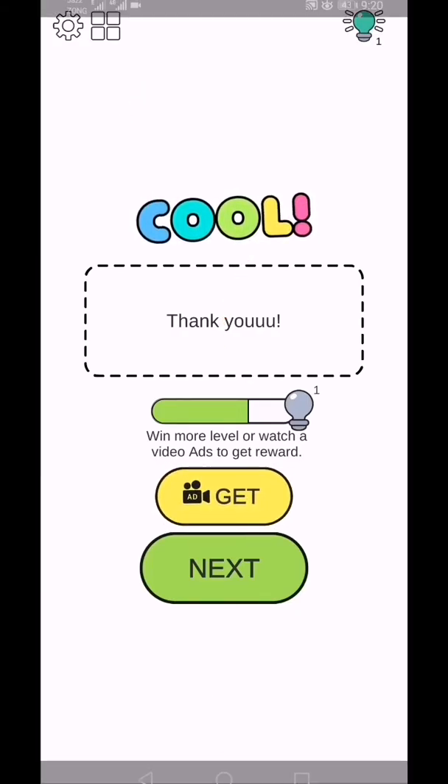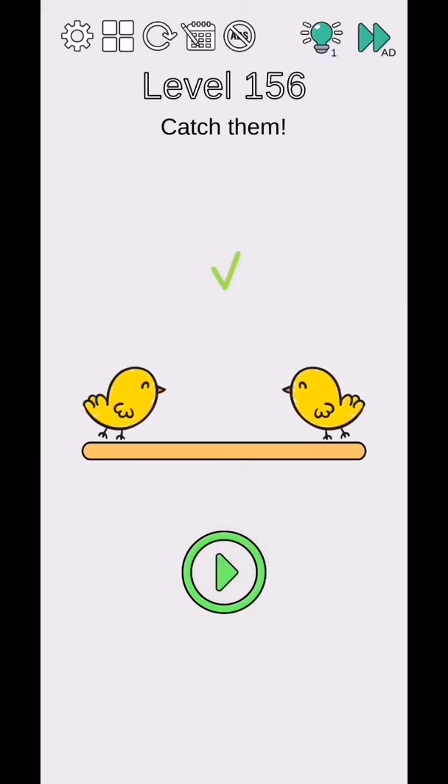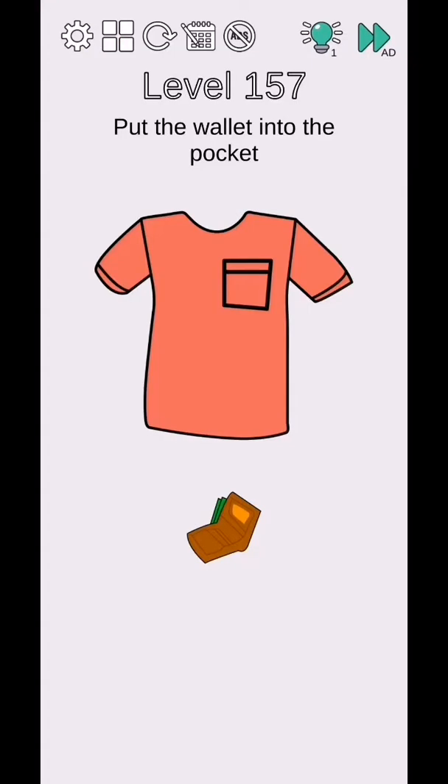Brain Challenge Think Outside level 156 to 160. Catch them - so use two fingers to size up and tap on the play button and they will complete. Level 157 - put the wallet into the pocket.